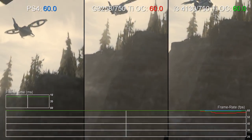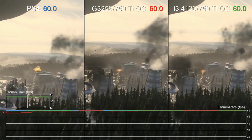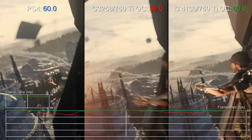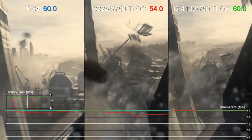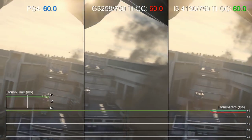Finally, let's round off with another game that initially failed to boot with the G3258: Sledgehammer's Call of Duty Advanced Warfare. The game was subsequently patched to support dual-core processors, albeit with a warning when you boot the game. At 4.2GHz the G3258 wobbles a bit, but overall performance in this demanding stage is still creditable, even beating PS4 in a couple of areas, though struggling in others, especially compared to the i3.